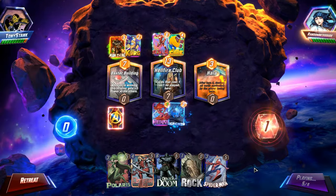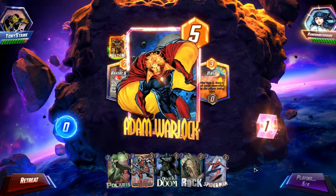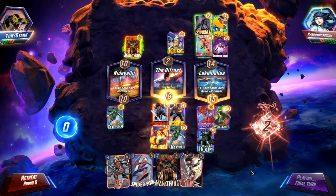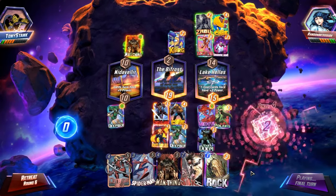Adam Warlock was intimidating enough at 5 power, but the extra buff from Cerebro makes him ridiculously overpowered. I honestly don't understand why more people don't play this combo, to be honest.